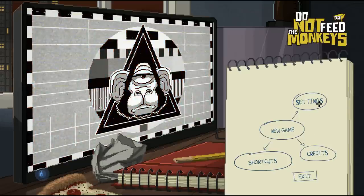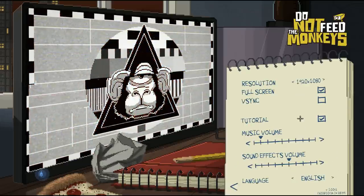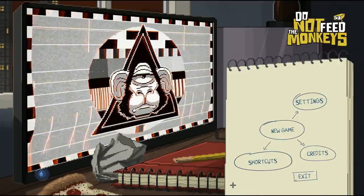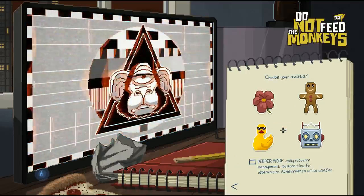Here's a look at the main menu: New Game, Settings, Credits, and Shortcuts. Under Settings there's Screen Resolution, Full Screen, V-Sync, Tutorial, Music, and Sound Effects sliders. I do have the music off for the sake of commentary and to prevent copyright issues. There's also a language option down here.